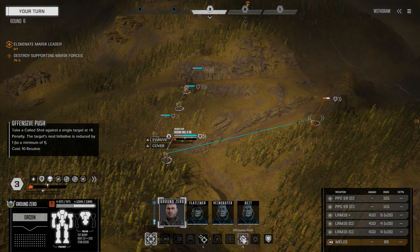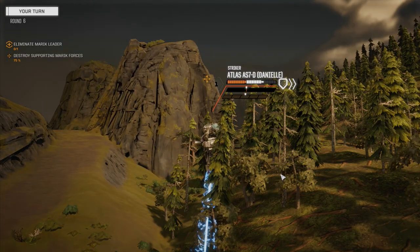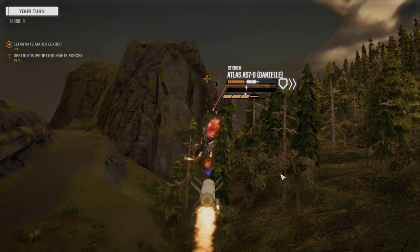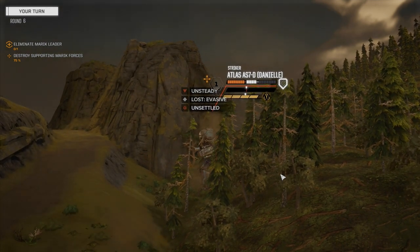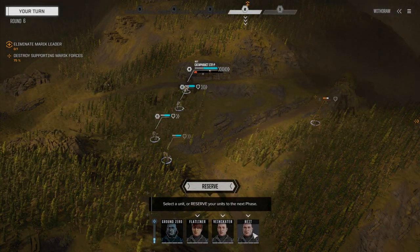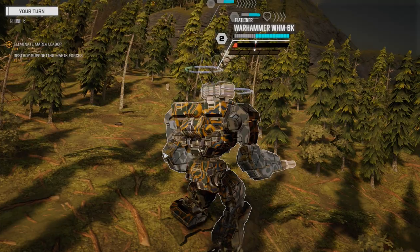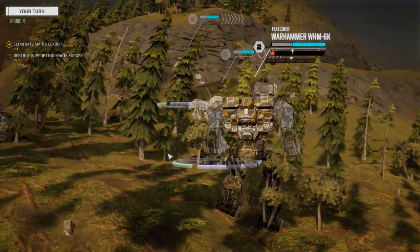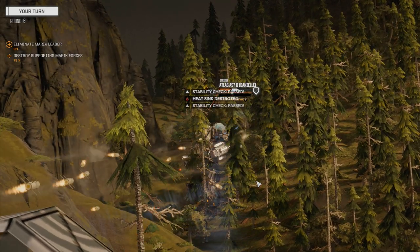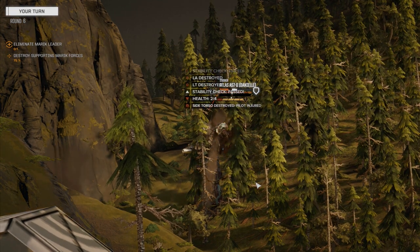Should we do another offensive push for a headshot or save it for the other mech? Let's just save it — this is going to fire everything. At this point I'm not really looking for assault mech parts — we've got those two Marauder 2s we're going to have to outfit. Let's get Flatliner first, move him up a bit. Should be able to knock this guy down now. Yeah, he's going down — there goes the torso, it's another pile of injury.